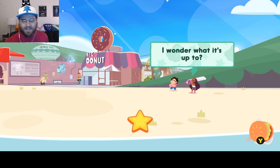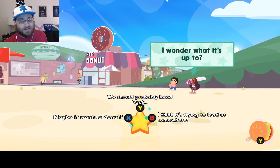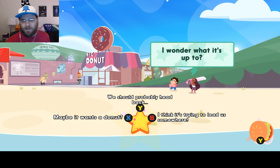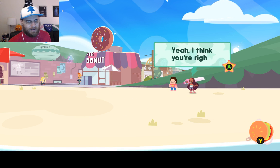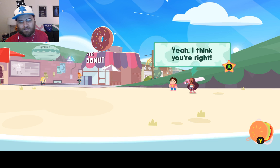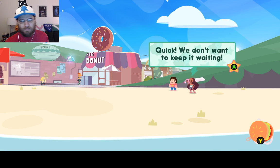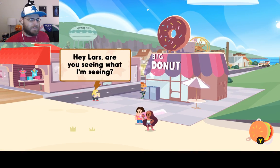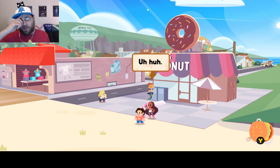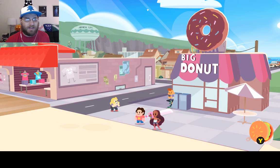I wonder what it's up to. We should probably head back. Maybe it just wants a donut. I think it's trying to lead us somewhere. There are sort of right and wrong answers to those questions, insofar as other characters will give you a little bonus XP if you answer correctly. Or if you're just a dumbass, they just won't give you anything.